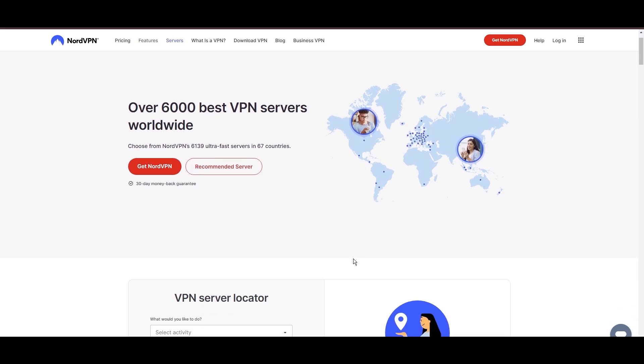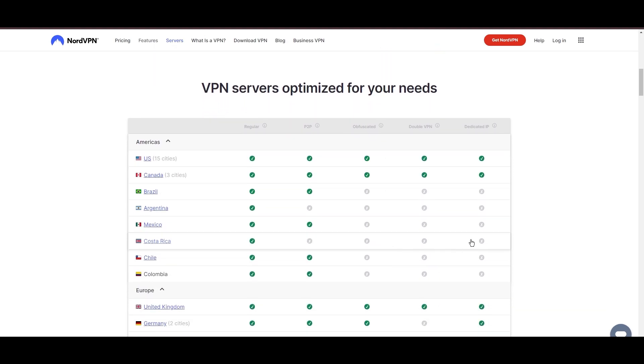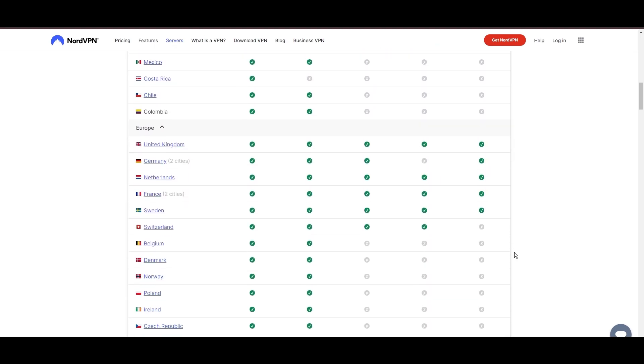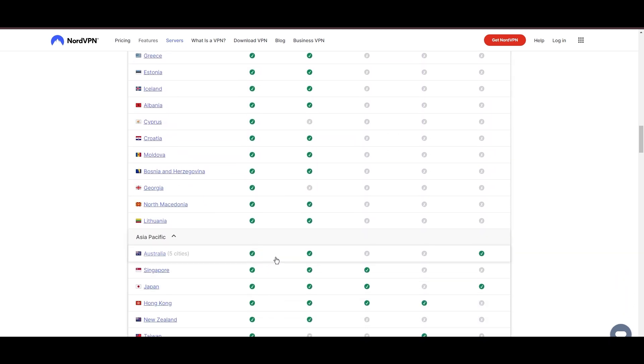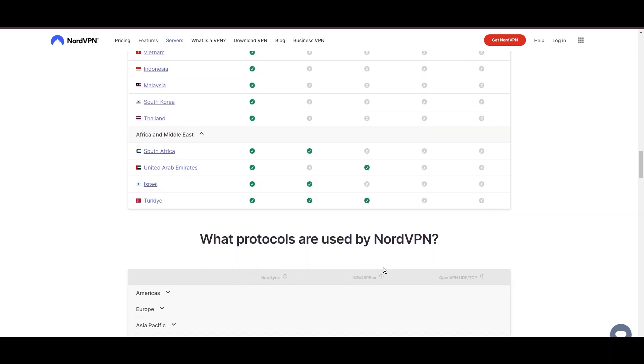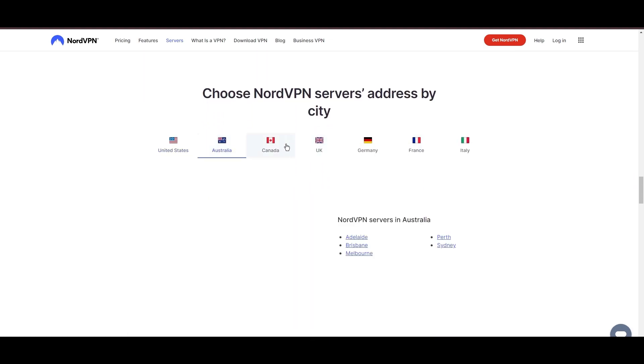Topping our list is the highly praised NordVPN, a standout choice for Rainbow Six Mobile players worldwide. Originating from Panama, NordVPN boasts an impressive network of over 6,000 servers spread across 61 countries, ensuring you can seamlessly connect to Rainbow Six Mobile servers virtually anywhere, without the frustration of lag or latency issues.